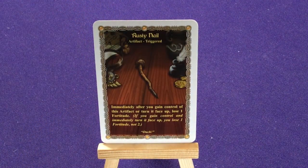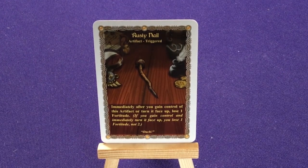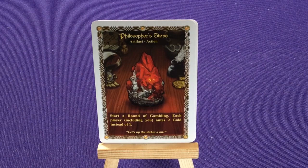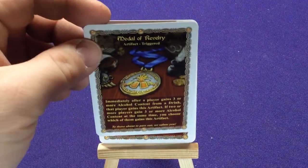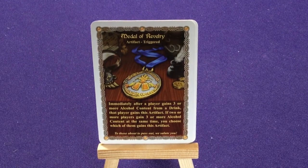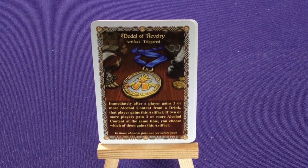We have a Rusted Nail, which is a Triggered effect: immediately after you gain control of an artifact on your turn, turn it face up and lose one fortitude. If you gain control and immediately turn it face up, you lose one fortitude, not two. Philosopher's Stone: at the start of a round of gambling, each player including you enters two gold instead of one — let's up the stakes a bit. A Medal of Revelry: immediately after a player gains three or more alcohol content from a drink, that player gains this artifact.